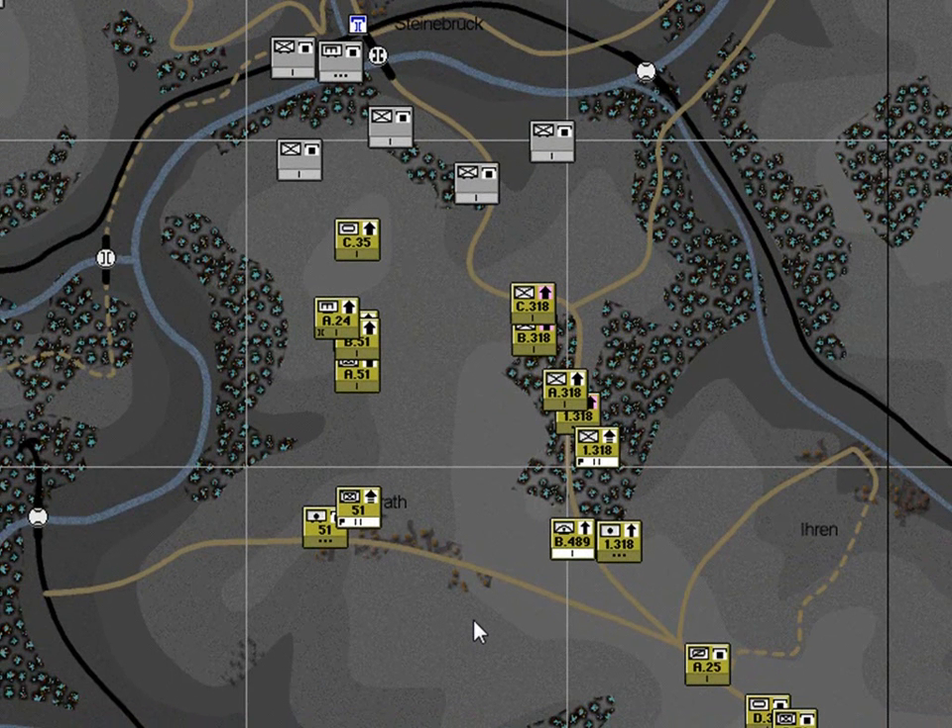Now let's just check on our overwatch units B Battery and B Company. Here's B Battery and if we select it you can see that it's moving along the road up towards the objective on the hill. B Tank Company is also there, so our coordination was pretty good. But notice that B Company is advancing directly up to the hill - the AI chooses different routes according to its own logic and that's fine. It looks like at this stage both units are going to arrive on the objective after the 51st battalion has cleared the hill. So all is good.